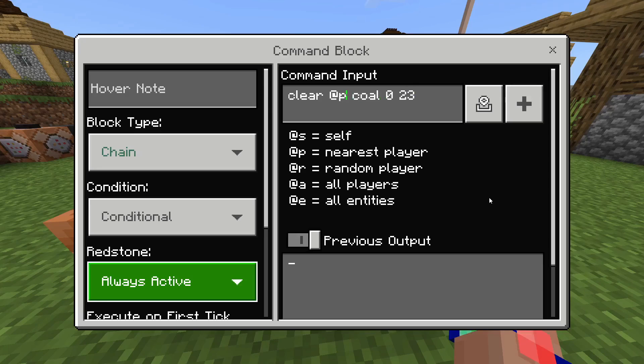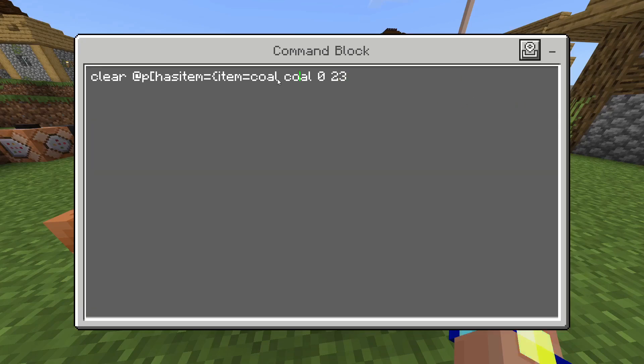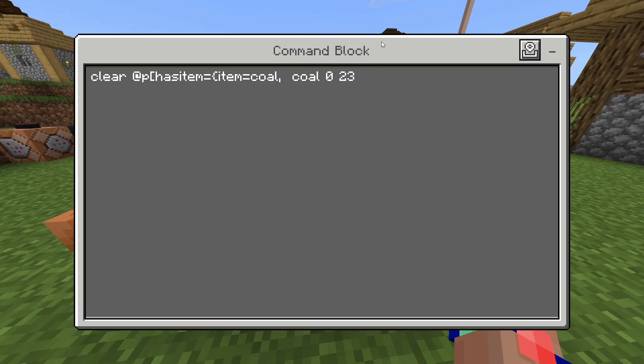Instead we use the hasitem command - curly bracket, item equals coal. This will now check that the player's got coal in their inventory. We also want to check they've got the right amount, so quantity. If we put quantity 23 it will only work if they've got exactly 23 coal. Instead put two dots, which means equal to or greater than. Two dots before means less than or equal to. You can also do 20..25 which is anywhere between 20 and 25 inclusive. We just want 23.. here.